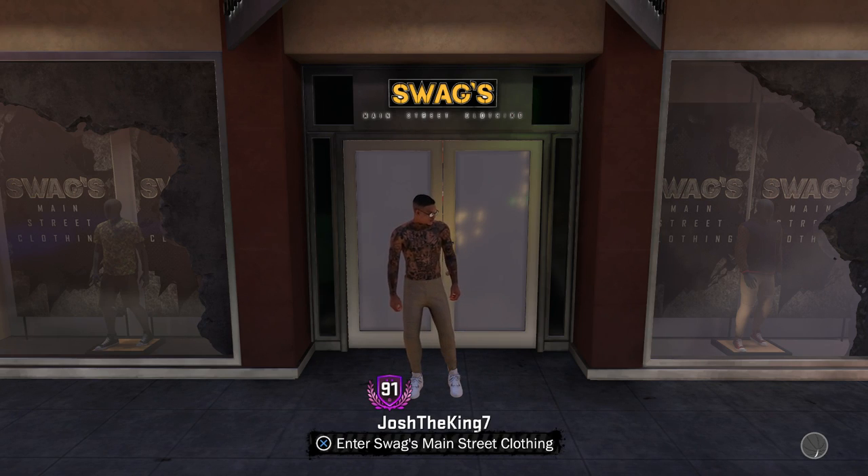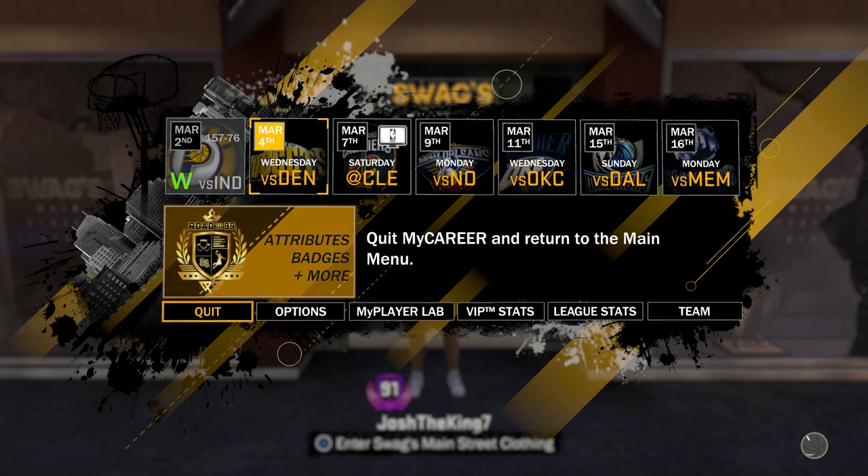Right now if you're looking at my outfit, I'm just wearing Jordans, some long pants, and I'm not wearing a shirt. But that's gonna change when I create a new player. So I'm gonna quit the park and actually create a new player right now. You don't even have to actually create the player - you just have to sit through maybe one cutscene and you guys are gonna see what's gonna happen from there.